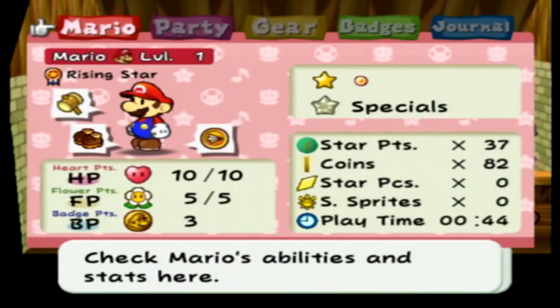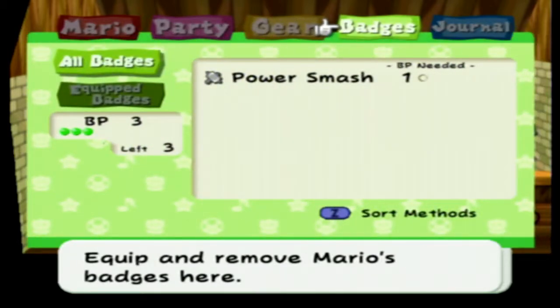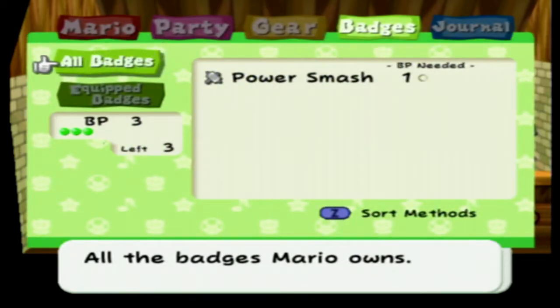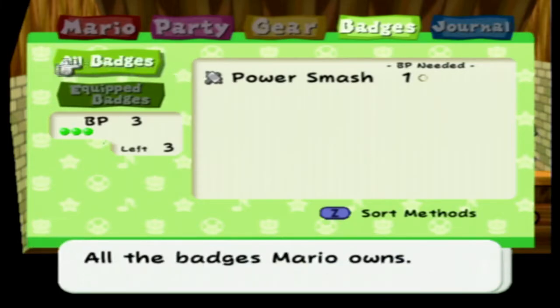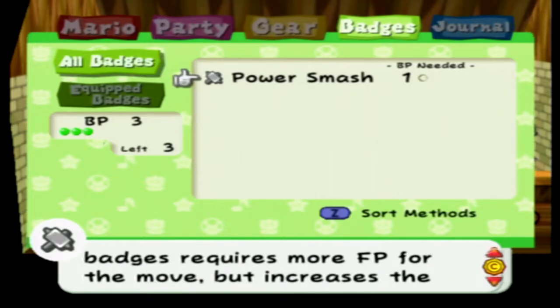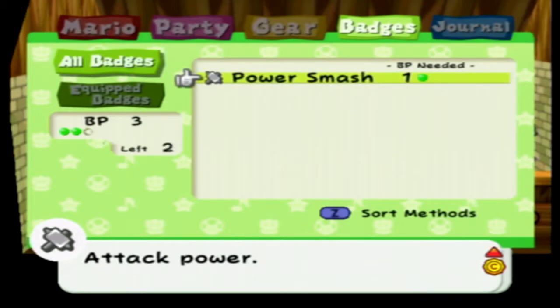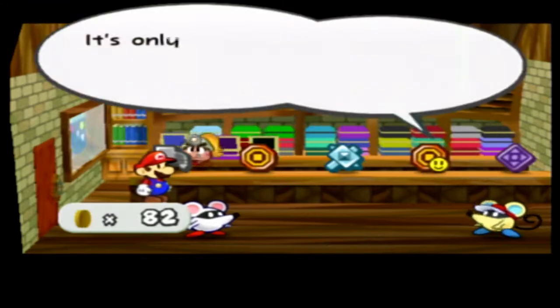We did get a badge, and I want to check which one it is. Power Smash. We have 3 BP, we can equip Power Smash. 2 FP are required to use this attack, which lets you whack an enemy with great power. Wearing 2 or more of these badges requires more FP for the move but increases the attack power. We'll go ahead and put that on, and then I think we'll get Power Jump to go with it.